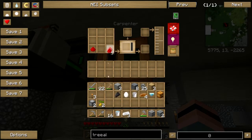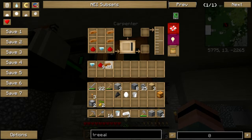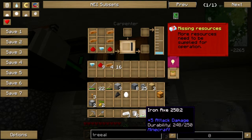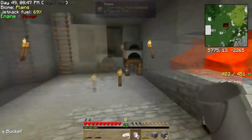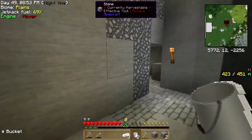It needs water too apparently - that's okay, I can get water. Let me put the bits in here. Oh, I have water. It needs more water - missing resources. Yeah it needs more water and that's okay, I can get more water. I just have to find the water. I know there's some down here.